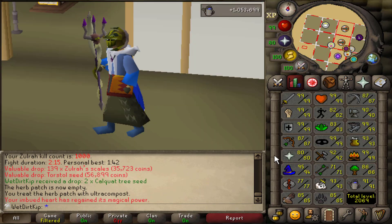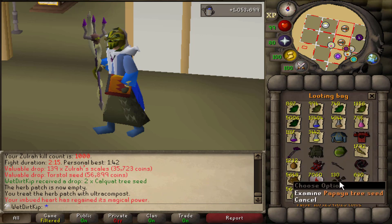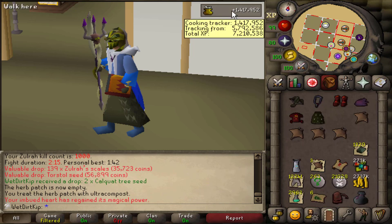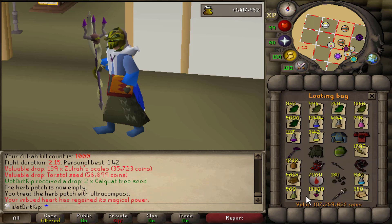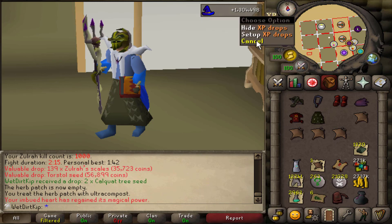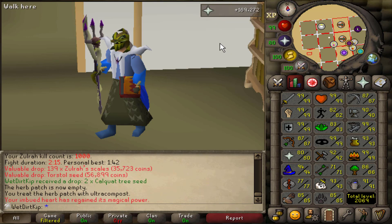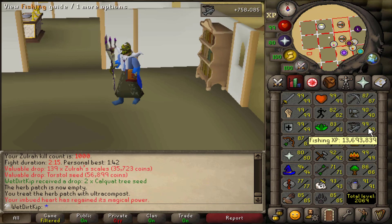Looking at the XP we gained over these last 1,000 kills: we gained a million Farming XP just planting Calquat and Palm Tree seeds as we get them, plus the Magic seeds. We still have 130 Papaya seeds for after we're done with Zora. We gained 1.4 million Cooking XP just from cooking the sharks as we get them, plus all the grapes we have — that alone is 2.6 million cooking XP total. We will eventually get 99 Cooking on this account through grapes from Zora or passively. That's 1.3 million Magic XP, almost 500k Ranged XP, and just from using bones on the altar, almost 170k Prayer XP. From all the Sacred Eels, we've gained about 750k Fishing XP — quite a bit of post-99 Fishing so far.